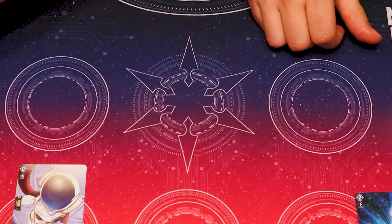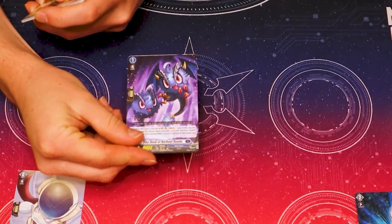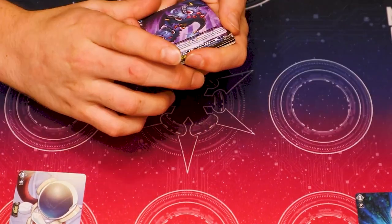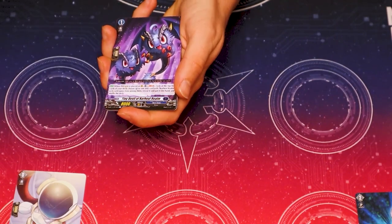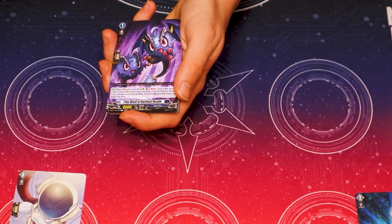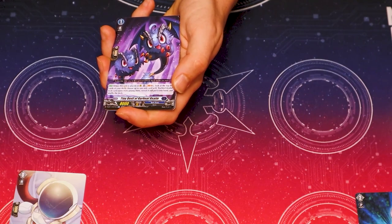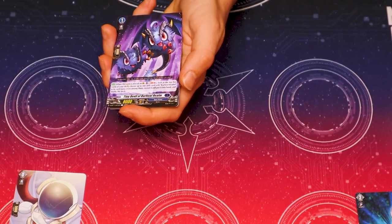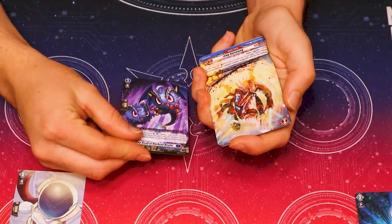You were supposed to show yours. Yo! Look at this — show him. Tiny Devil of Curiel Realm. Holy shit. What does this do? When this unit is placed on rearguard, it's the last one. Look at the top five cards of your deck, choose up to one unit card with Curiel Realm from among them, reveal it, put it in your hand, and shuffle your deck. So it's just a searcher for the grade two and three. Freaking love the art so much.